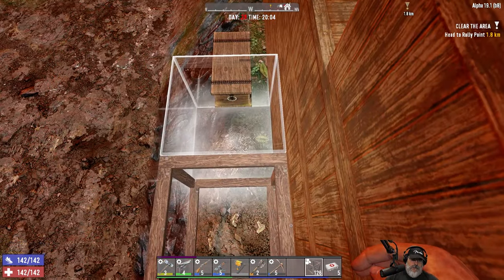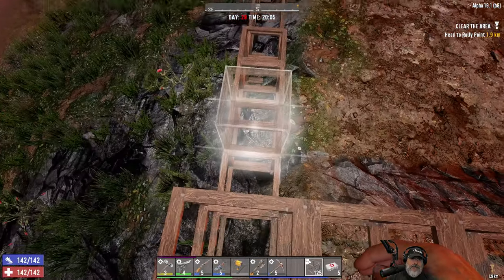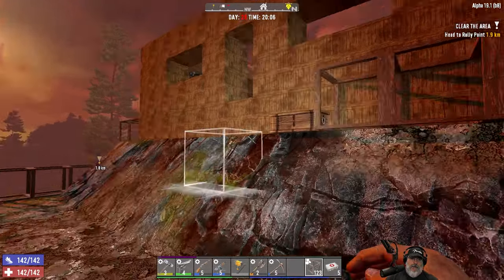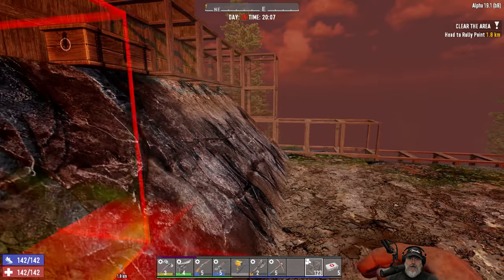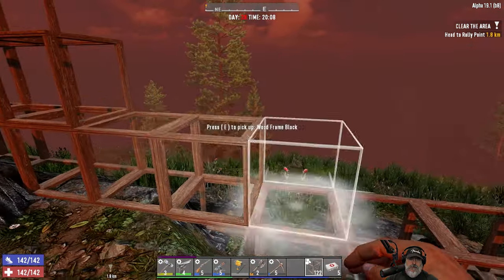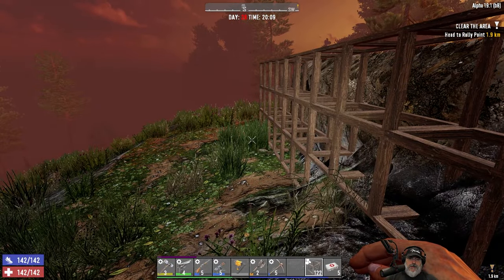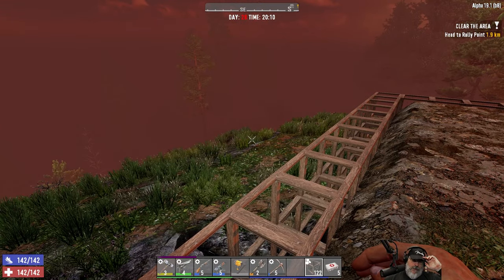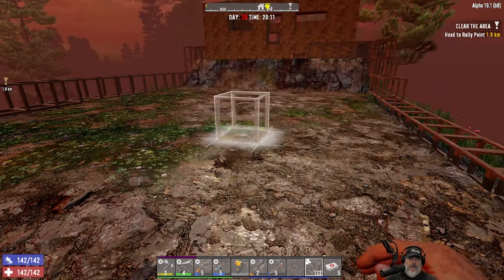I think we'll have a walkway along here too, and then maybe just a little stair leading down into the garden area. The other thing — I'm going to put horizontal iron bars all along the edge of the wall too, to keep spiders from being able to crawl up it.